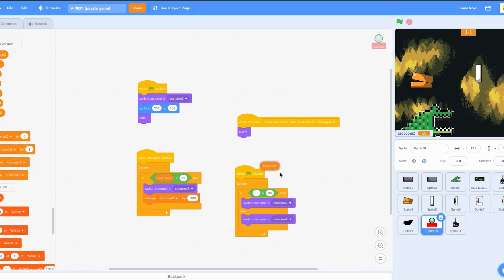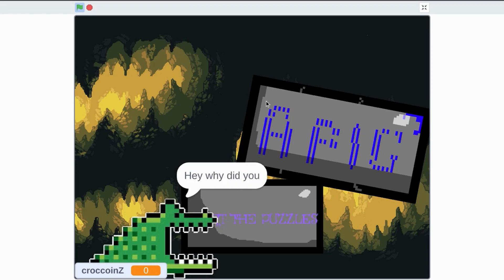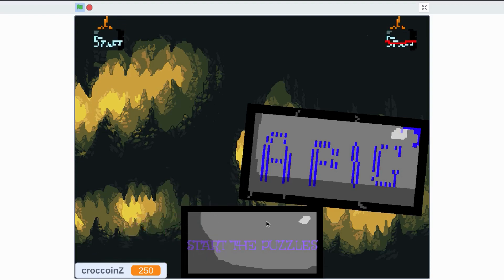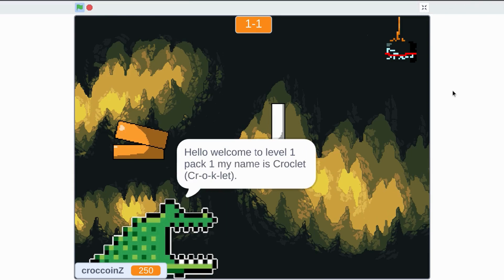If I use the croc coins variable, now it should work. So if I do that, it will give me croc coins. I need to fix — probably I'll do it in the next devlog if I remember to. I can't help it; I'm just going to have to do it today.